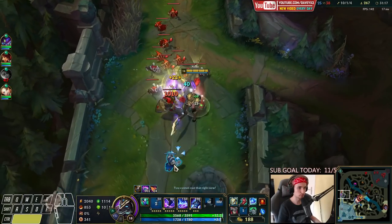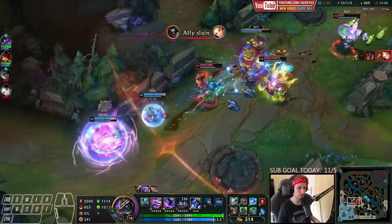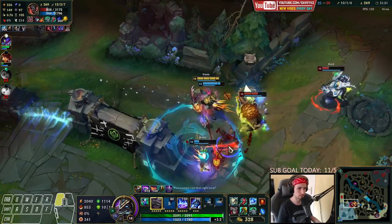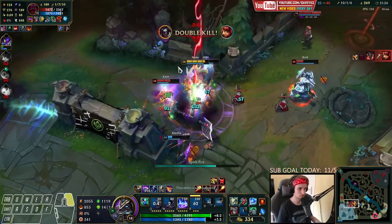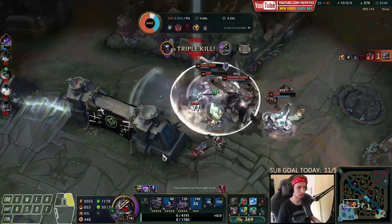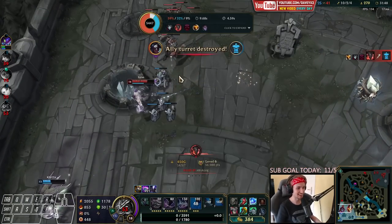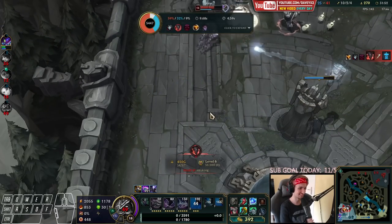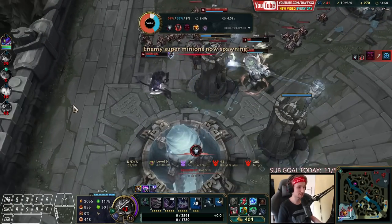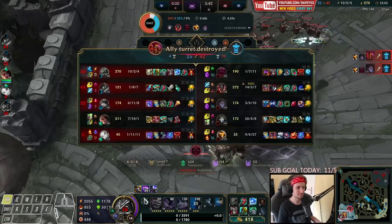Seems like these guys are actually fighting — I'll just help them out real quick. Now this guy's dead. Seems like I'm going to die — couldn't even activate my item unfortunately. I got CC'd all the way until the last two seconds where I wanted to activate the item — so unfortunate. I definitely think if my team grouped up fully here with me, they would never be able to win. I would just walk straight over them.